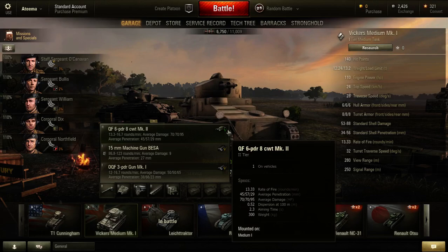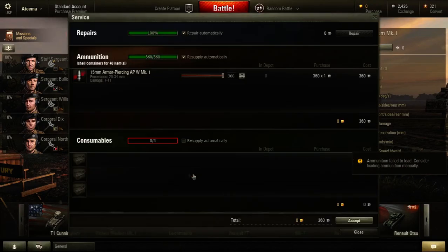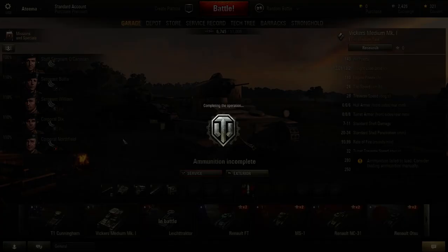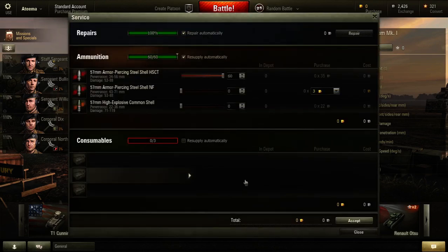16 rounds per minute — that's not very fast, whereas this is like a machine gun, so I don't want to do that. Oh, it has different ammo — armor piercing. Those cost money money, I'm not going to put money money. High explosion — sure, why not. Let's put 15 of those on there.